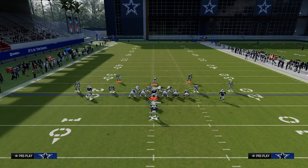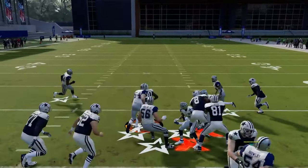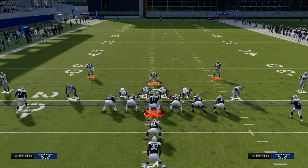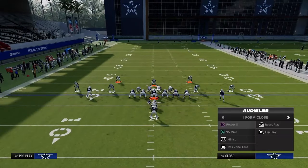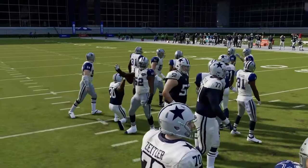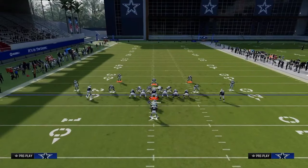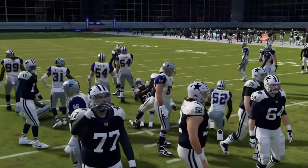By clicking that right stick in, you're going to force the ball carrier back to the middle of the field — which is where all of your help is. Your user's responsibility is this gap and this gap. If it's a run to the right, go to that lane even if you get blocked, take it away, and force him to either run through you or cut back where you have help. ISO from this formation — it would be crazy to run into that front, so don't worry too much about it.